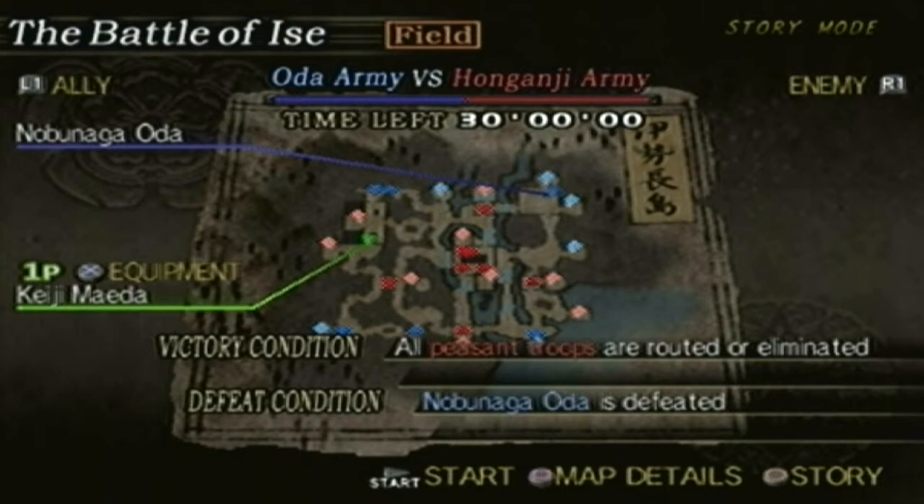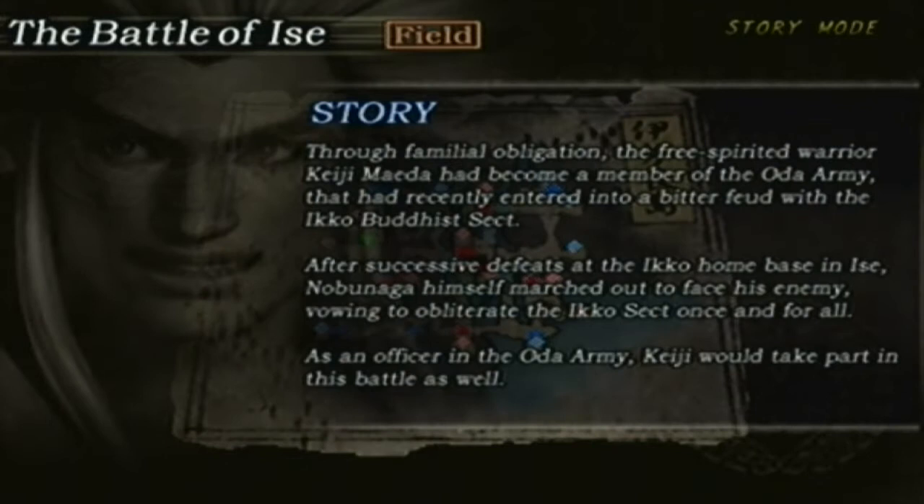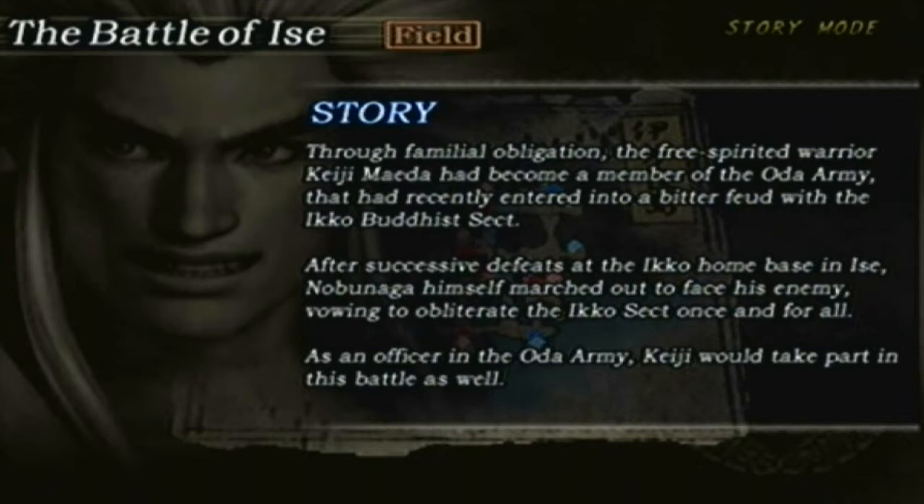Alright, here we are again at the Battle of Issei. Through a familiar obligation, the free-spirited warrior Keiji Maeda had become a member of the Iota army, which had recently entered into a bitter feud with the Iko-Buddhist sect. After successive defeats at the Iko home base in Issei, Nobunaga himself marched out to obliterate the Iko sect once and for all. As an officer in the Iota army, Keiji would take part in this battle as well.